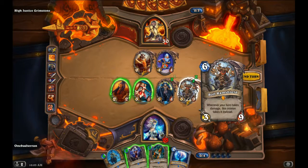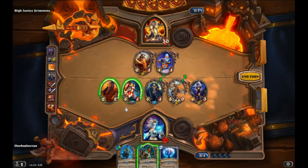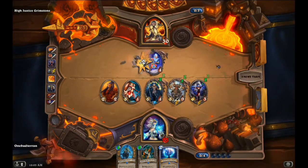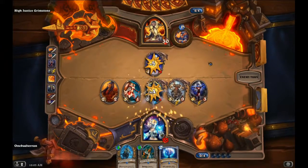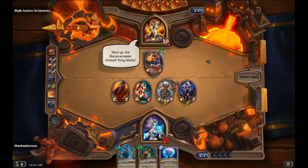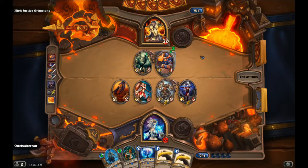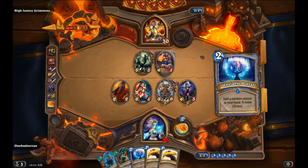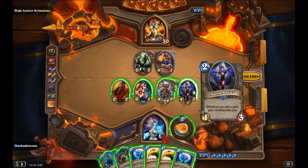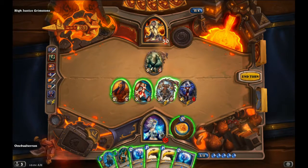Both Ram Shield — whenever your hero takes damage, his minion takes it instead. Interesting. Let's kill Lorewalker Cho — I don't want him to get any Unstable Portals. Oh, there goes my Inspire, that's okay. Two bananas! I'm not gonna sing any more of that because of copyright. Let's kill you — we can go banana damage.